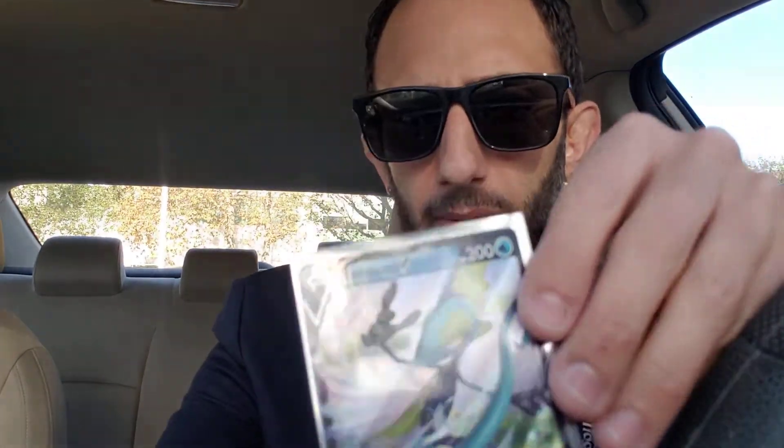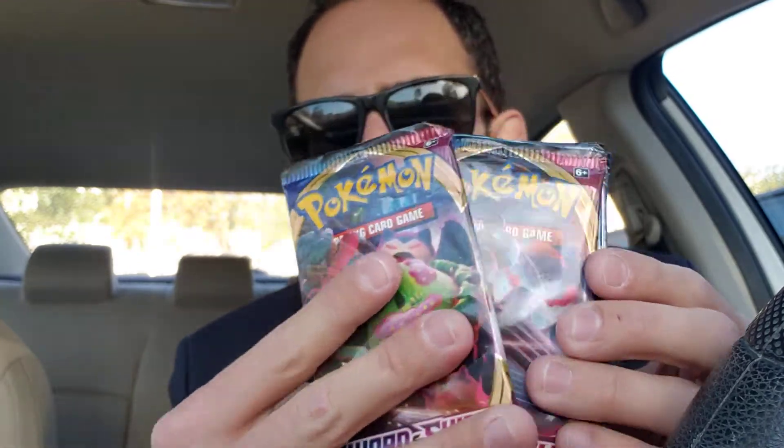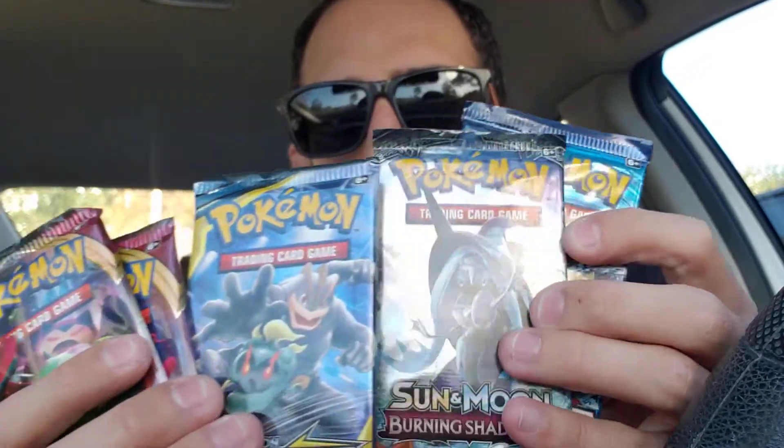Let me just get my trusty sleeves ready. First 10. By the way, I hope you guys had a great weekend. It is Monday. Holidays around the corner. Inteleon V — let me make sure the focus is there. Here is your code card for the 10. And here are our five packs: Sword and Shield, Sword and Shield, Unbroken Bonds, Burning Shadows, and Evolutions.